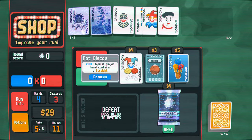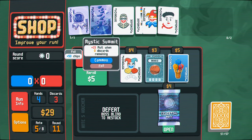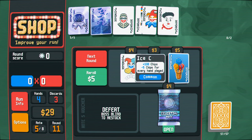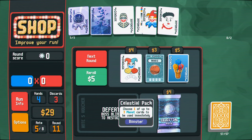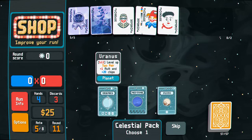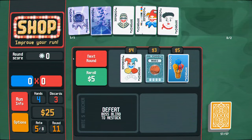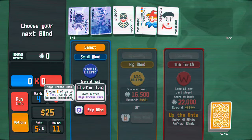Straight plus 100 chips. Is that just better than one of these? Not really - a little late for this. It is good early on, but I don't really need it at this point. Another two pair - sure. Got a level seven two pair. And let's move on. Mega arcana pack - no thank you.